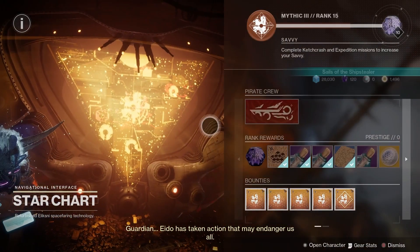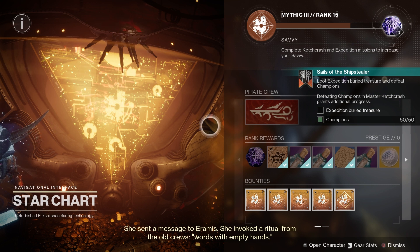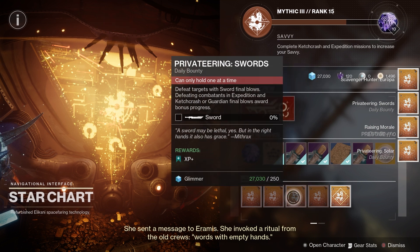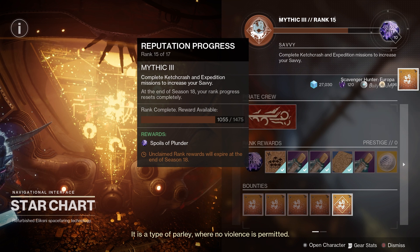To be able to access the treasure beacons, you have to rank up the star chart which can be found at the helm. The small treasure beacon becomes available at rank 7, the medium treasure beacon at rank 10, and then the large treasure beacon at rank 16. Each treasure beacon contains riddles, and you have to solve the riddles to ultimately get that loot.